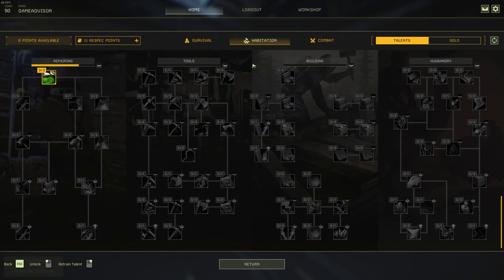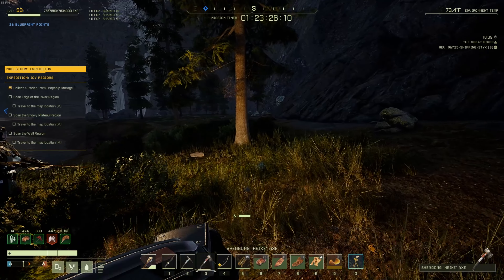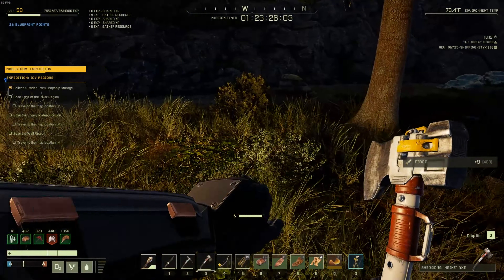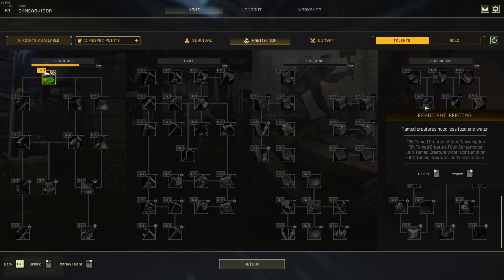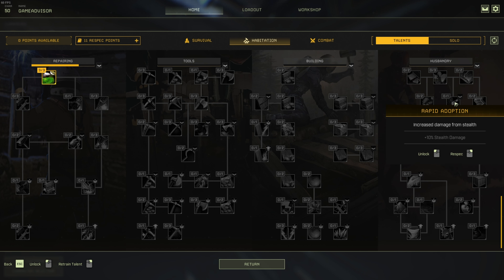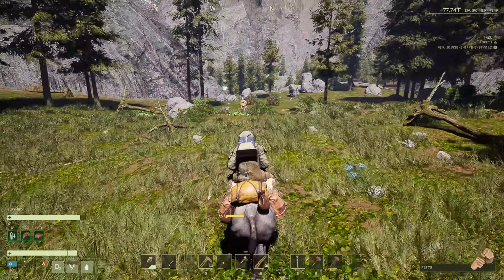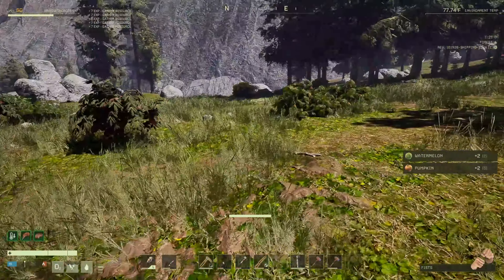Moving on over to the habitation tree, I'm just going to be honest — these ones are just not worth your time. There are arguments to be made for some of these talents, but I'm not going to bother with them. The only one I cared about was stamina regen, because 30% stamina regen makes your stamina go up a lot faster, which essentially makes you get across the map faster. Tamed creature bonuses and saddle crafting cost reductions are great and all, but most people won't be taming mounts in the first place. The time it takes to tame a mount would be enough time wasted versus just crossing the map on foot. They only go slightly faster than you do when you have enough move speed talents.